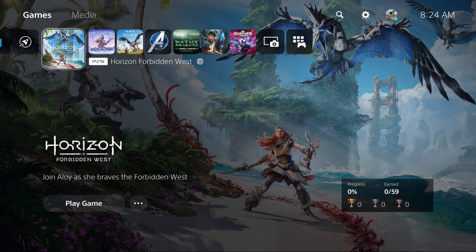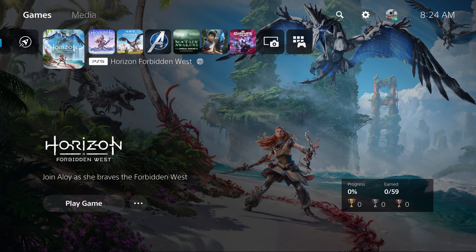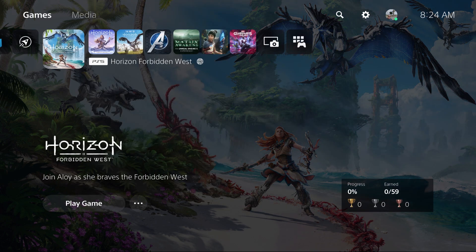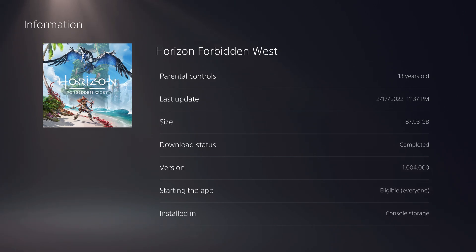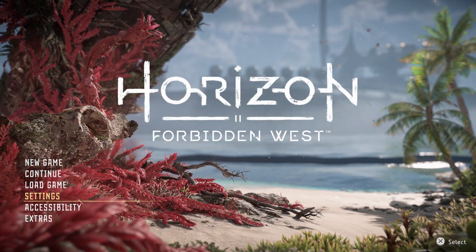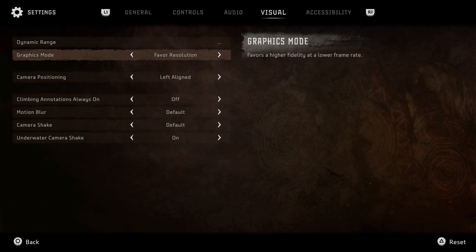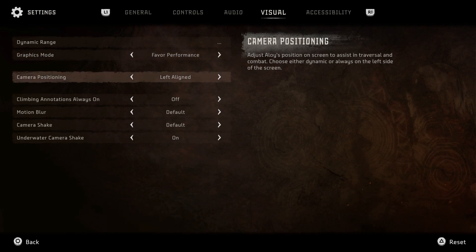Okay, so here we are with the game loaded up. I already finished installing — it took me a while. Right now we're on version 1.004.000; there was an update once the game finished installing. Let me show you one of the visual settings: you've got resolution and performance mode. Resolution gives you higher fidelity at a lower frame rate, and performance gives you a higher frame rate at lower fidelity. For the purpose of the video I'm going to leave it on performance.